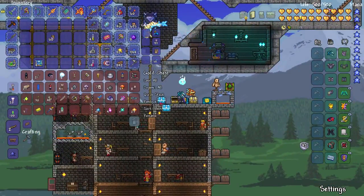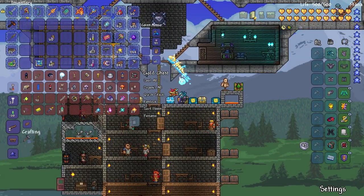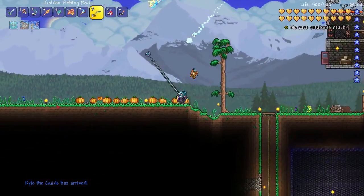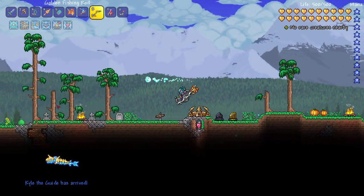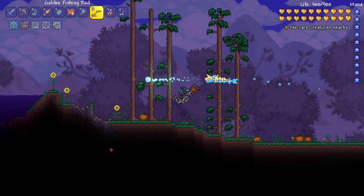Let's come back up here — worm, rotten chunks. There we go. Let's head back to the corruption, and there's the guide — now he shows up. We will go ahead and kill the Eater of Worlds a couple of times, because that is not dependent on time of day or anything like that.